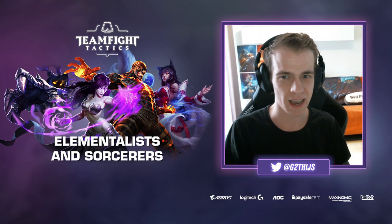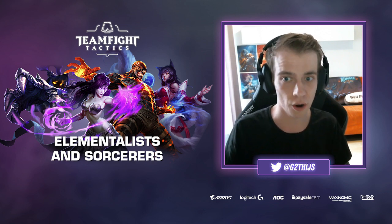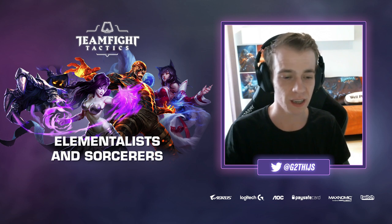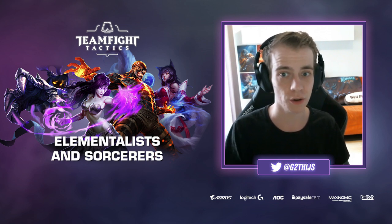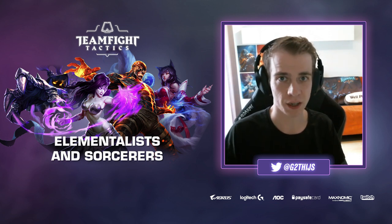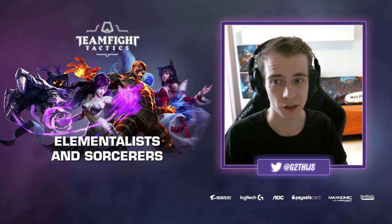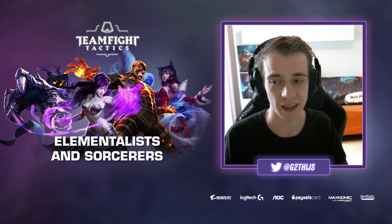Next up, Elementalists — and I'll combine Elementalists a little bit with Sorcerers as they are looking for very similar things. Unlike League of Legends where ability power champions stack high AP, in TFT the Elementalist and Sorcerer compositions are actually looking for more attack speed, similar to rangers, because it makes their abilities go off more often. Good examples are Brand, Morgana, Veigar, and in some cases Ahri. Getting multiple ultimates going is way more important than any extra ability power.